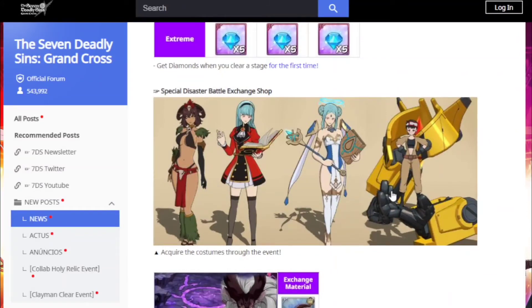In the exchange shop you can get this outfit for Easton — that's pretty dope.